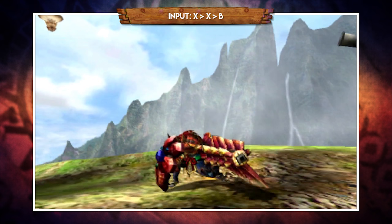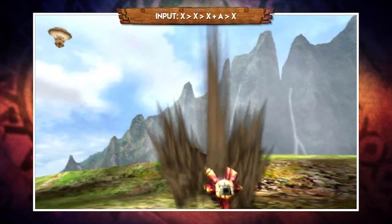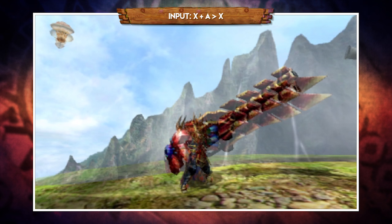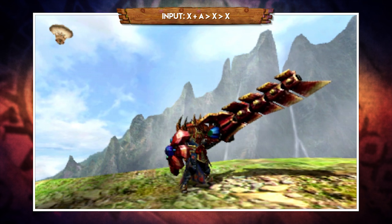Pressing X and A performs an upward swipe that you can mix into your normal thrust combos — for example, X, X, X, then A and X to end in a slam, or X, X, A and X. This is also a good substitute for the slam if it's too slow, as you can go X, X, X, then A and hop or sidestep out. If you begin a combo with X and A, pressing X follows up with an upward thrust, and you can add a second X for two upward thrusts — but this only works if you lead with X and A.